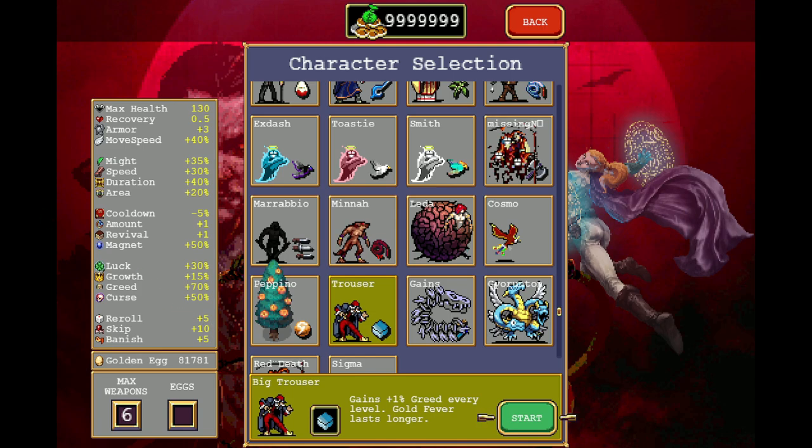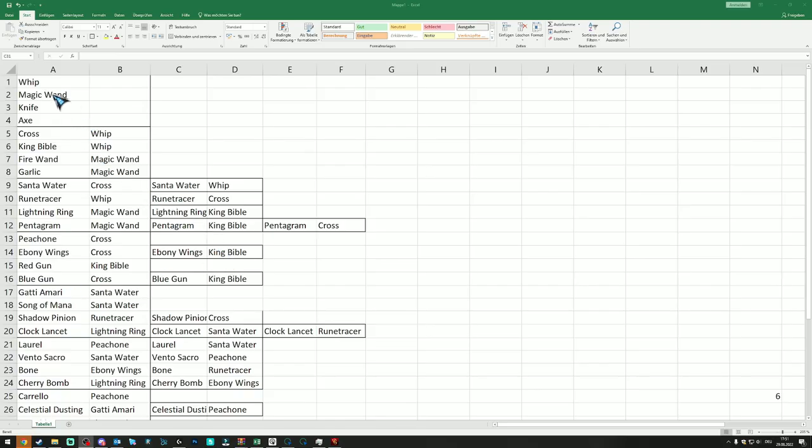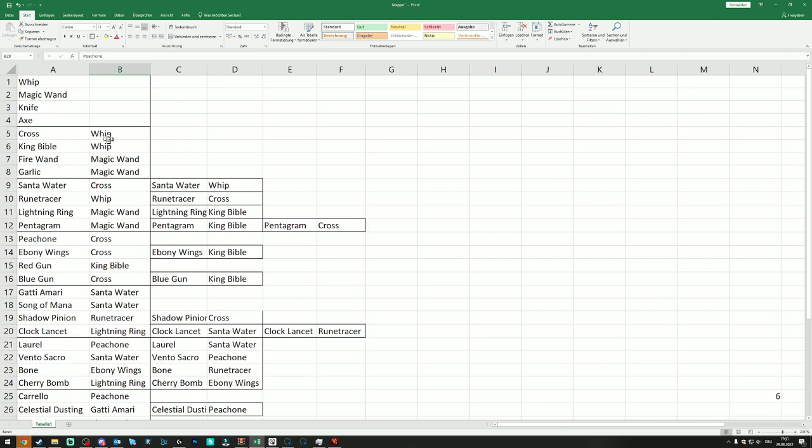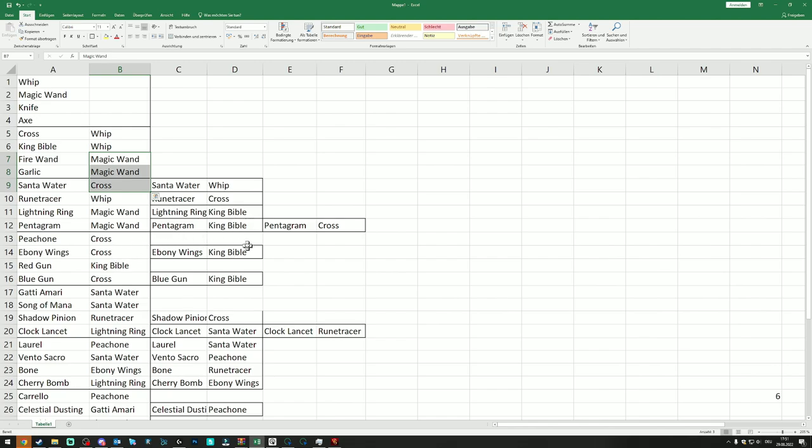I would like you to pay attention to a testing list that I made. These are all the weapons that I got as secondary weapons. So if you pick Victory Sword, we got Pigeone. You will notice a trend that these are always the same weapons, more or less: Whip, Magic Wand, Cross, Gati Amari, King Bible, Pigeone, Abbey Wings, Center Water. No special weapons, really.